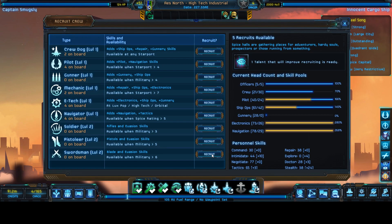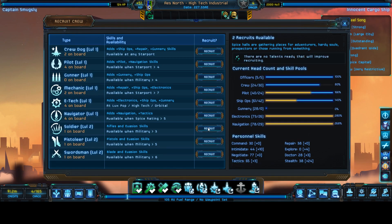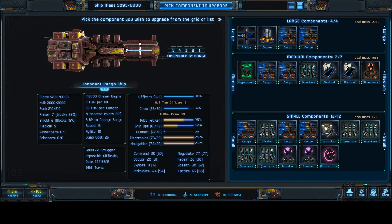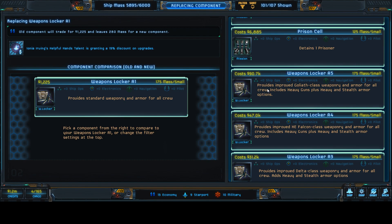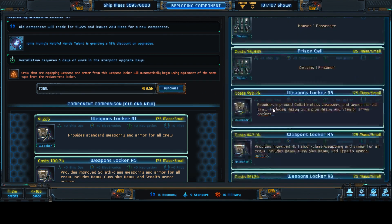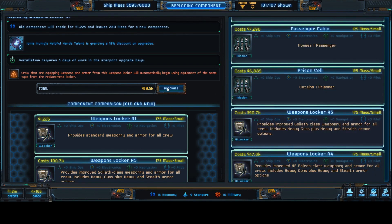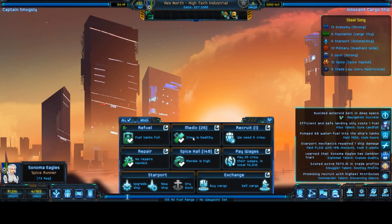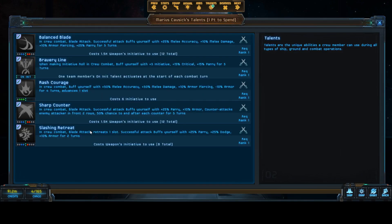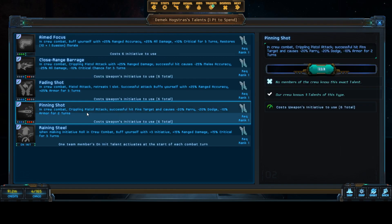I guess we can just pick up more crew because of reasons. Really, if I had this weapons locker we would have definitely done so much better there. Well, whatever. I don't even think I'm gonna buy it now, because if we ever do get into a fight like this we know we are probably just dead. I really doubt we can do anything at all.